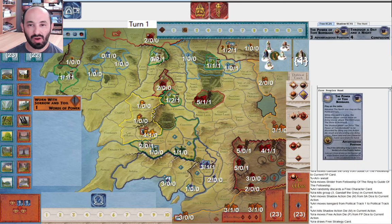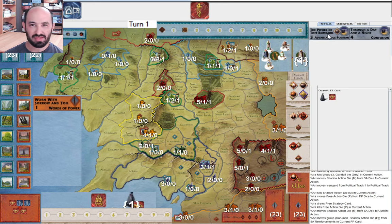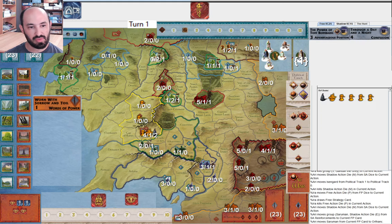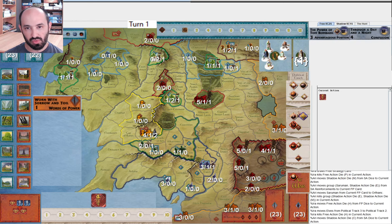They muster Isengard toward war. I have to draw a card — I draw a strategy card, still don't have anything playable. The power of Tom Bombadil is an option, but that's not any better than simply mustering. They get Saruman, and then I muster elves towards war.